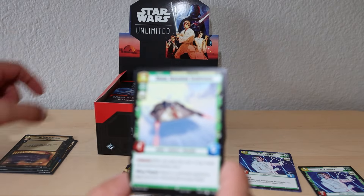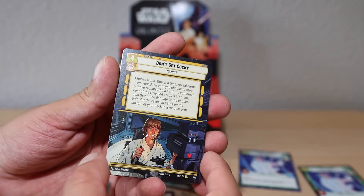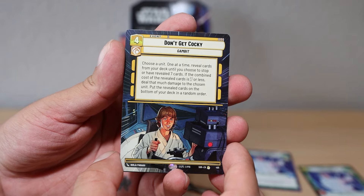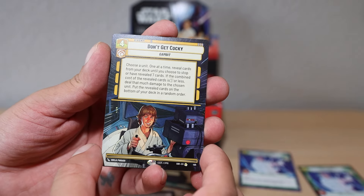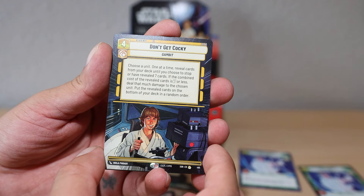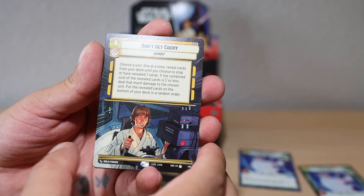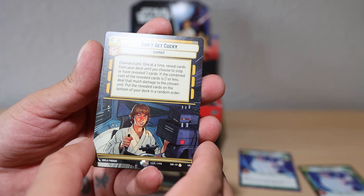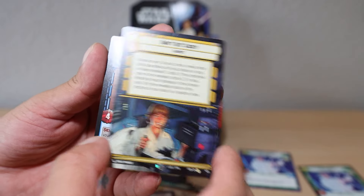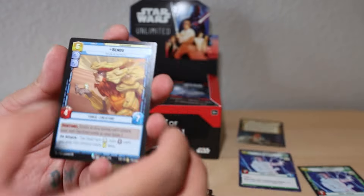So this is a hyperspace rare card - 'Don't Get Cocky.' Choose a unit one at a time, reveal cards from your deck until you choose to stop or have revealed seven cards. If the cost of the revealed card is seven or less, do that much damage to the chosen unit, then put the revealed cards back on your deck. Seems okay, seems fine.